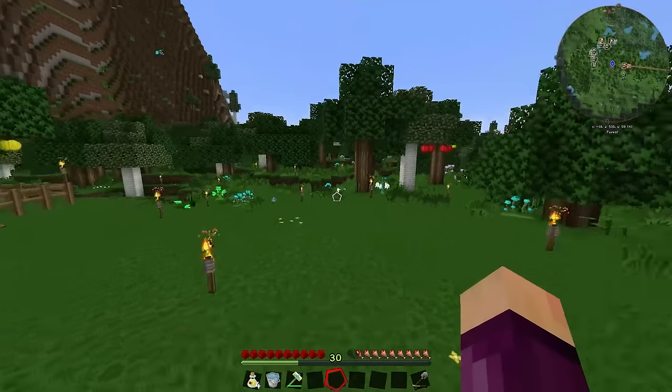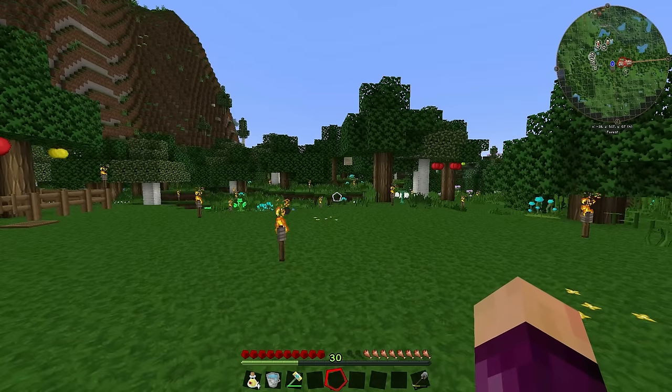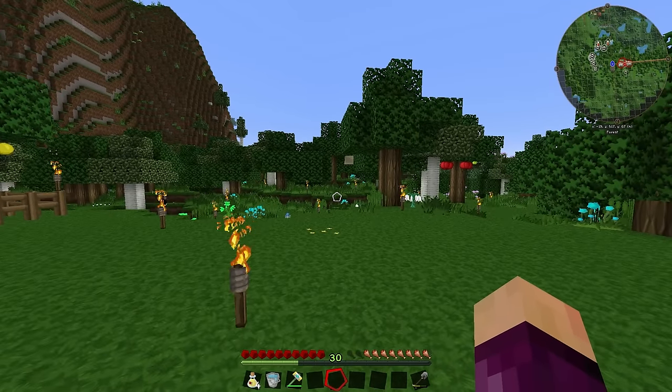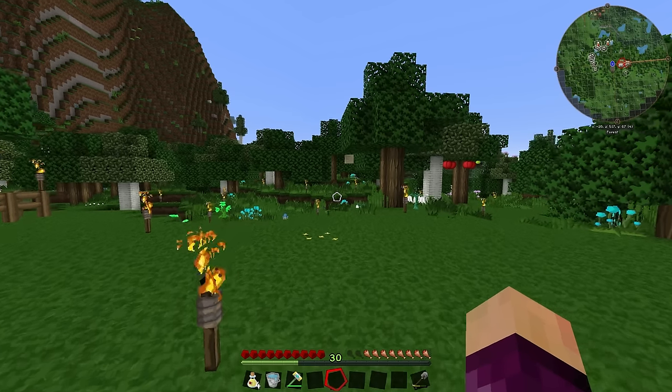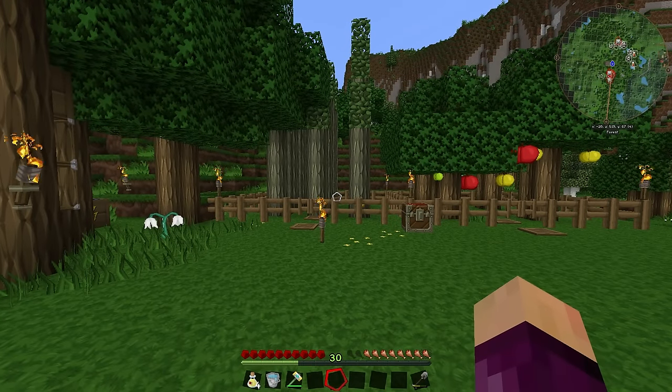Also, don't worry about that quick little flicker between color and black and white. I'm not quite sure what causes that — it might be a Forge bug — but whenever I log on to the world and move around for a little bit, the world does kind of flicker black and white and then back into color again. It shouldn't happen again throughout the course of the video.